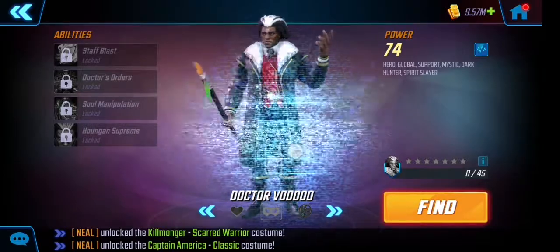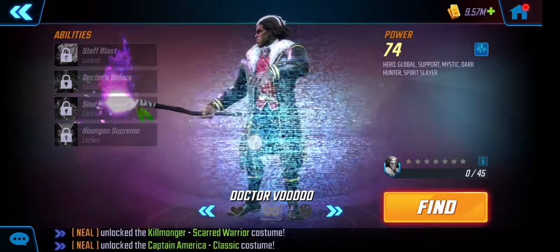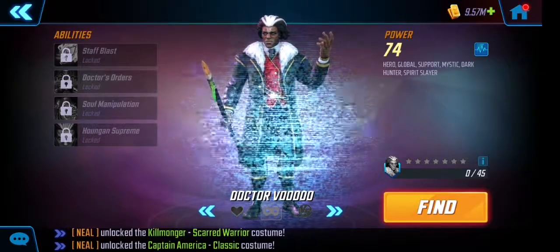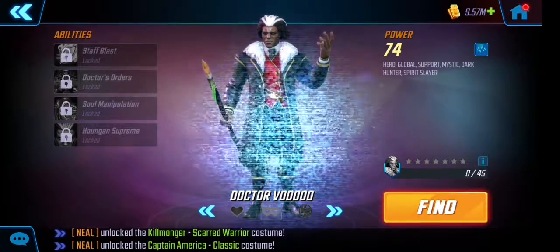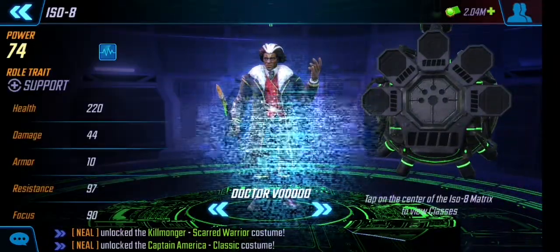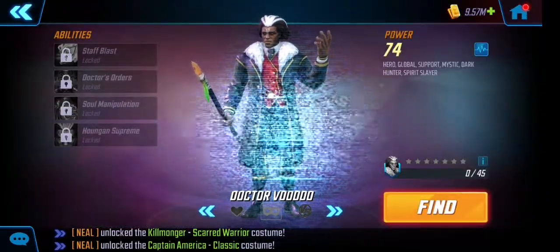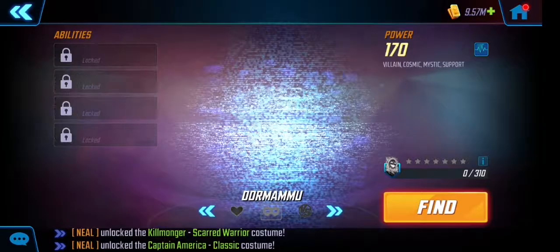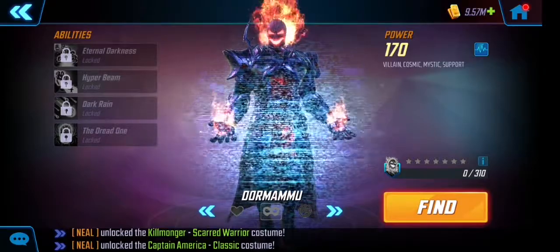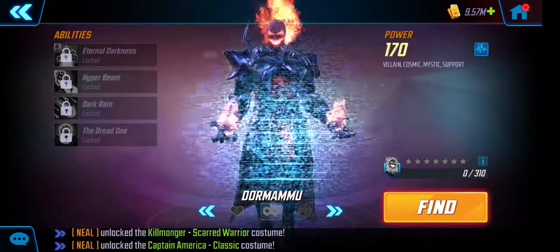Dr. Voodoo — I've never come across him and I don't know what series he's part of. On the top right it says Hero — he looks like a villain but he's a hero. He's a global support mystic dark hunter with Spirit Slayer. That's different. He's probably going to change the game quite a bit with different tactics and teams. Dormammu is dark dimension five — I'm surprised he's only got a few stats: cosmic, mystic, and support.